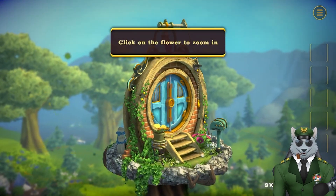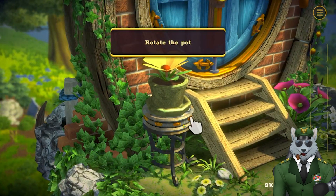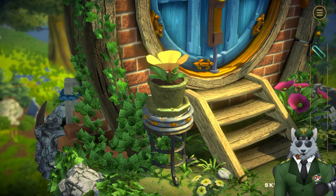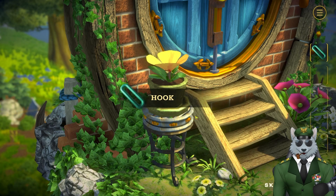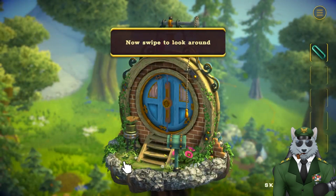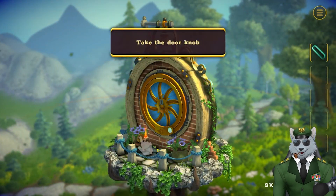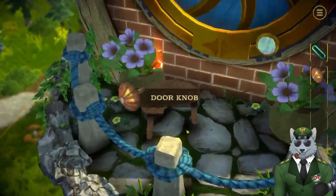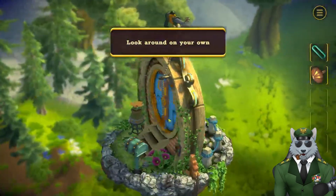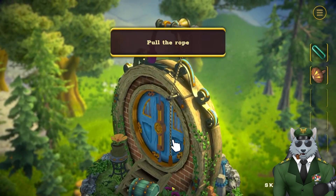Rotate the pot, take the object, hook — all right. Now swipe to look around. Obviously this is a tutorial. The doorknob — all right, fantastic. Look around on your own.